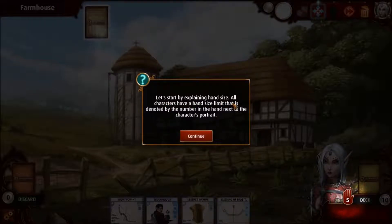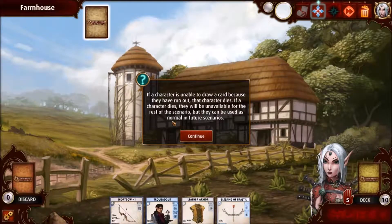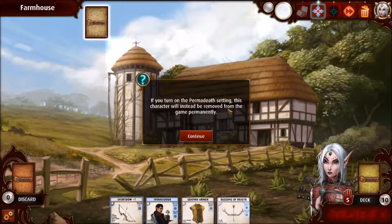Let's start by explaining the hand size. All characters have a hand size limit denoted by the number in the hand next to the character's portrait. For Marisil, it's five. This is the number of cards the player must draw up or down to when they reset their hand at the beginning of their turn. If a character is unable to draw a card because they've run out, that character dies. If a character dies, they are unavailable for the rest of the scenario, but can be used as normal in future scenarios. If you turn on the permadeath setting, this character will instead be removed from the game permanently — we are not going to do that.